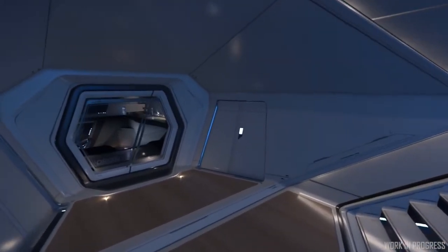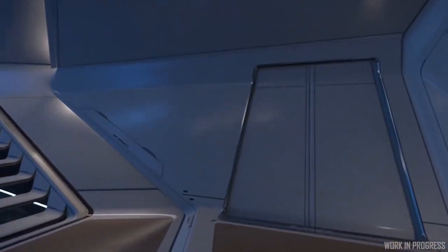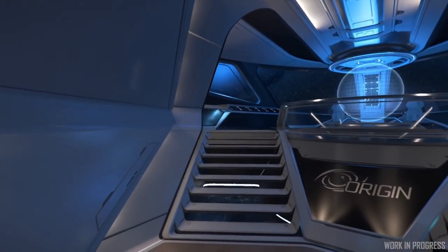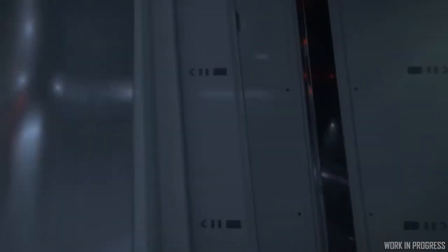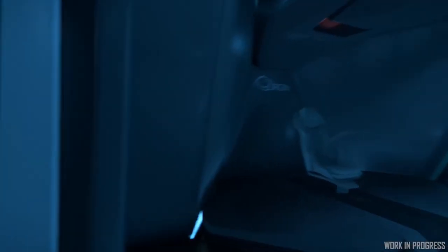Down at the back we've got the component cupboard — in here we've got the avionics, and the same on the other side. If you find yourself in a sticky situation and you're a bit exposed up top, you can head down to the lower decks through to the battle bridge behind this door.